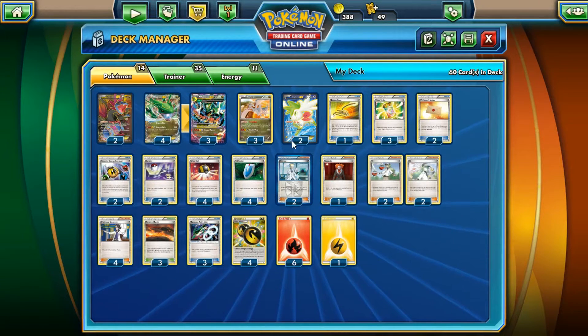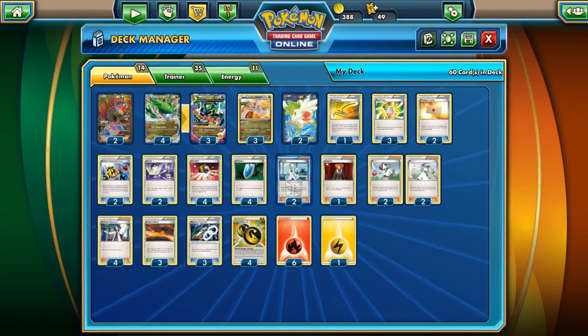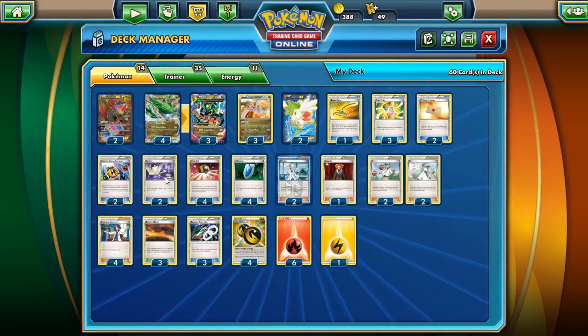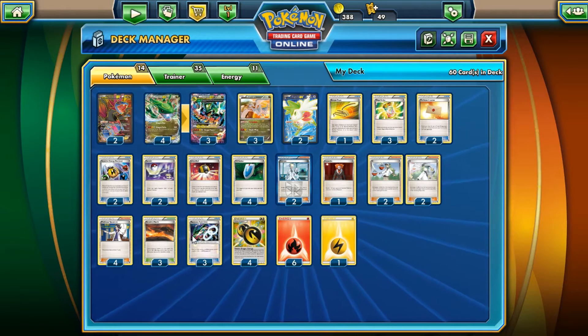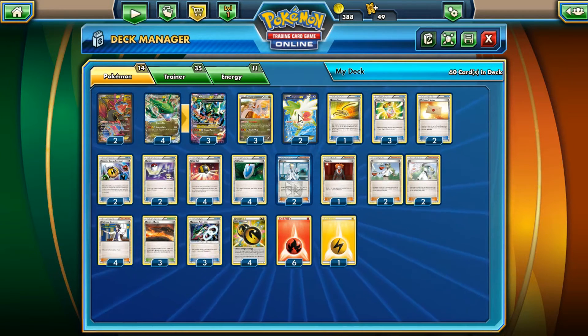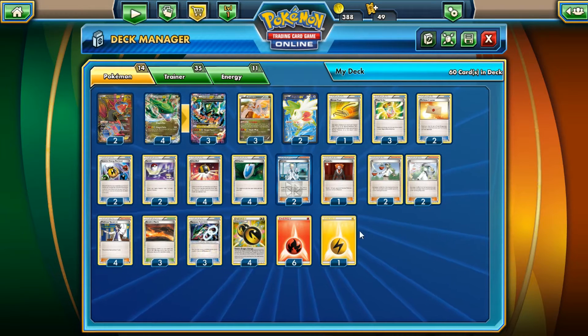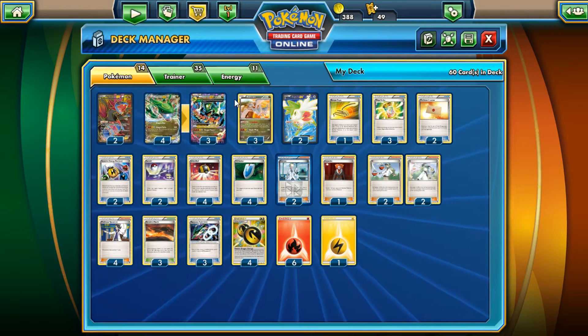For consistency we also run Shaymin EX — 110 HP Colorless. Its ability Set Up lets you, when you play it from your hand to your bench, draw cards until you have six in your hand. You want to get your hand as low as possible before playing it. Sky Return is also useful to get it off the bench if things get serious. It's mainly there for when you have a dead hand.